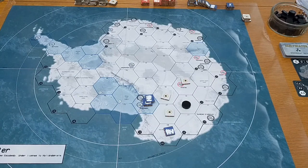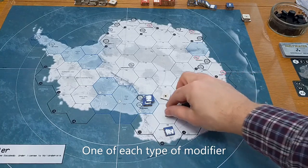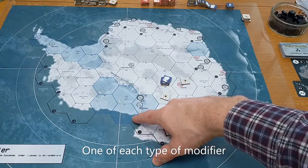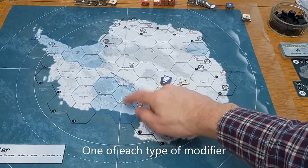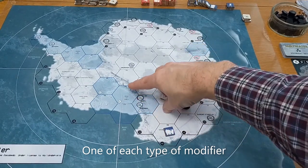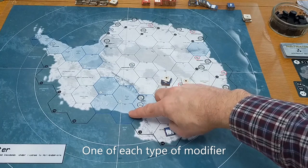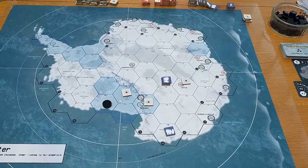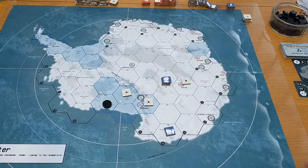Modifiers stack, but you can only have one type of modifier affecting any one hex. For example, the ice shelf here would normally sustain three. Because it's on the coastline however, it does have a minus one modifier, so that particular hex can only sustain two units. Even though it is an ice shelf which would normally have a three life support number, it only has a two life support number. The fact that it could be next to multiple other dead hexes or dirty hexes is not applicable - it's one modifier of one type, but the different types do stack. Throughout the game you'll need to keep an eye on which modifiers are applicable and balance them out as time goes by.